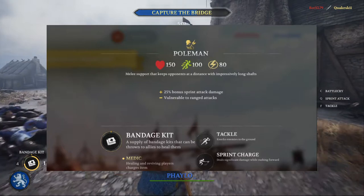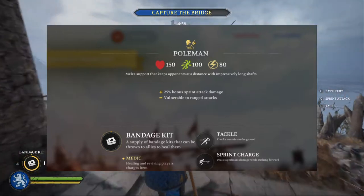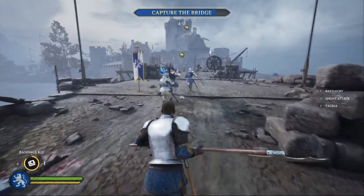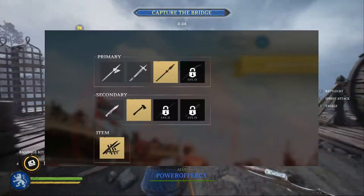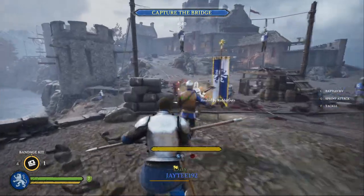Its skills are the bandage kit, a tackle, and a sprint charge. Being a medic, healing and reviving players charges the item. The tip with the Poleman is to keep your distance from enemies because you'll be swinging around a really big weapon — it hits hard but it's really slow. Since you're a support, you need to be with your teammates.